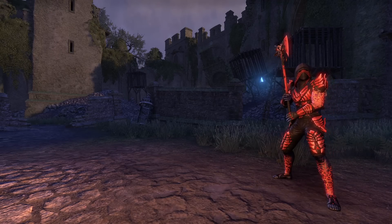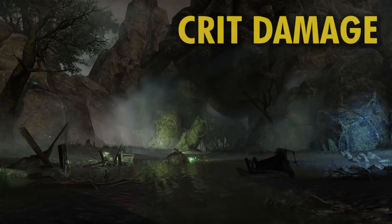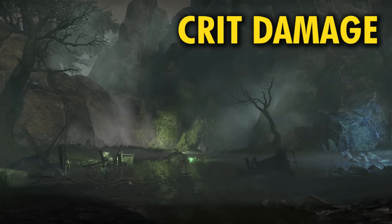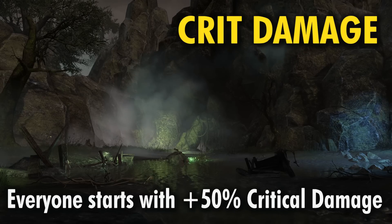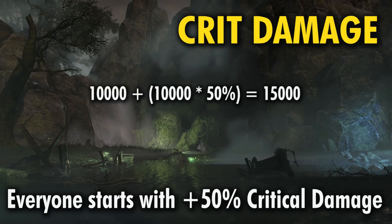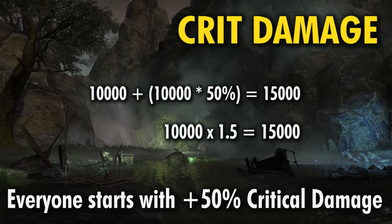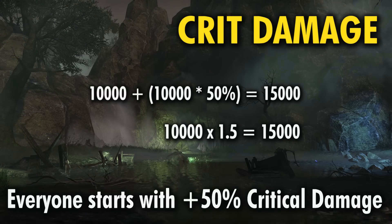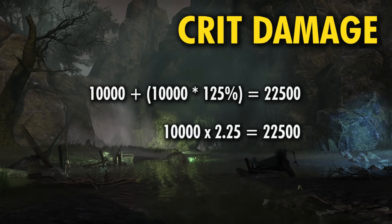Crit chance alone is nothing special without its best friend crit damage, so let's take a look at that now. If you didn't have any crit damage, it wouldn't matter if you successfully landed a critical strike as there would be no additional damage added. However, everyone starts out with a base crit damage modifier of plus 50%. So this means without any additional buffs or bonuses, if you have a hit that would deal 10k damage and it crits, it will hit for 15k damage. That's a 1.5 times modifier. The maximum that it can be increased to while still gaining a benefit is up to an additional 125% crit damage, or a 2.25 times multiplier — that's where they've capped it out.